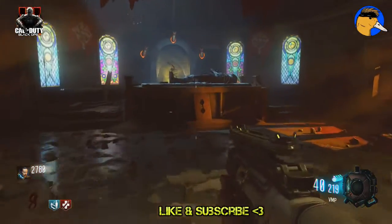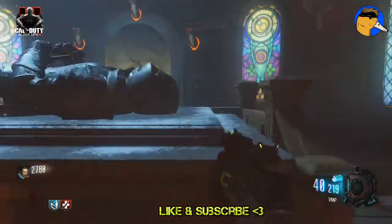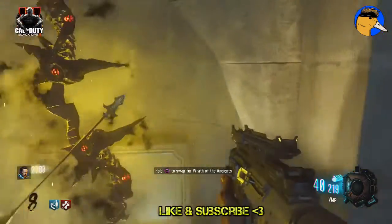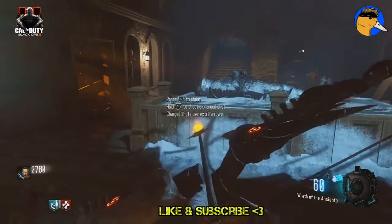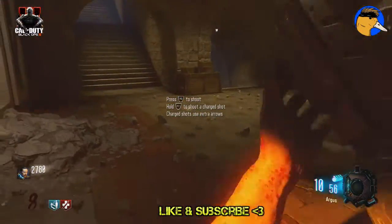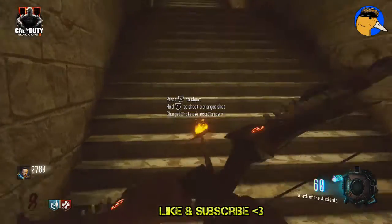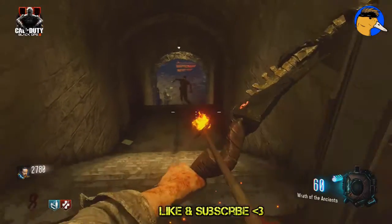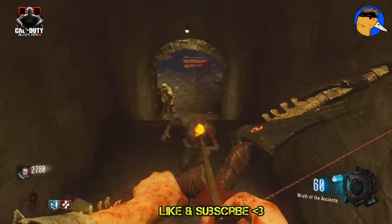That's where the awesome bow is going to spawn. You see the dragon heads — let's grab the bow. The bow is awesome, it explodes on contact, which is very fun. Basically it destroys enemies really, really well. Thank you guys for watching. We're going to have more Black Ops 3 DLC content coming soon. Like and subscribe — peace.